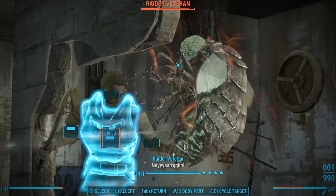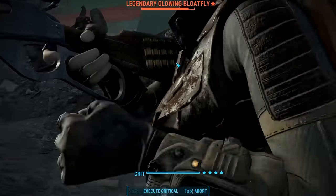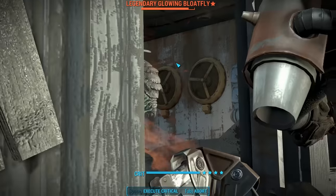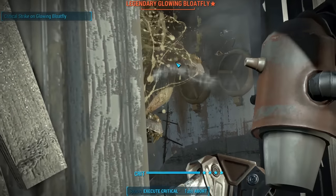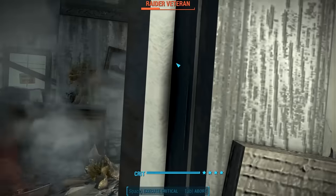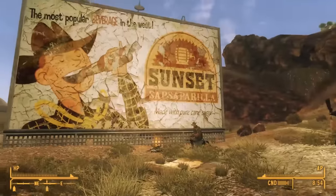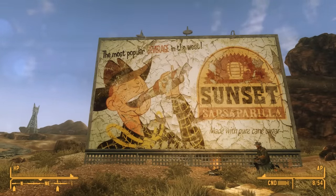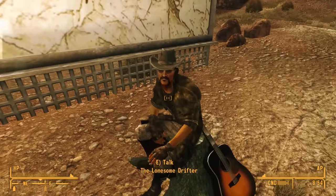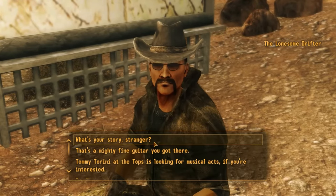So we've established who the man is, but we haven't really solved any questions yet. Our greatest clue as to this man's true history is the existence of a man named the Lonesome Drifter. In Fallout New Vegas, we find the Lonesome Drifter sitting at a campsite next to a Sunset Sarsaparilla billboard, just north of a Poseidon Energy gas station. We can talk with the man to learn his history. He has a nice guitar with him and you can ask him about it.